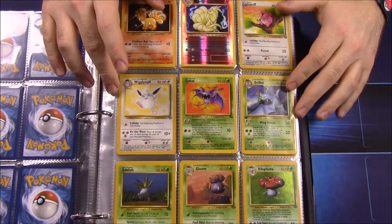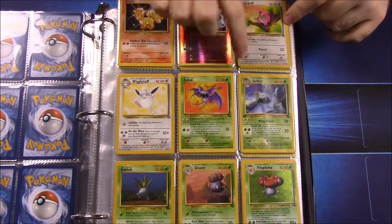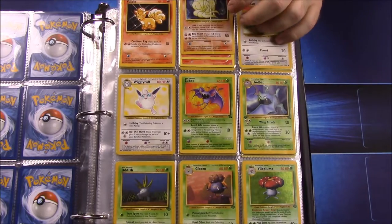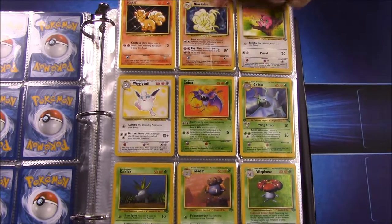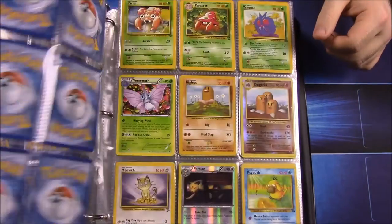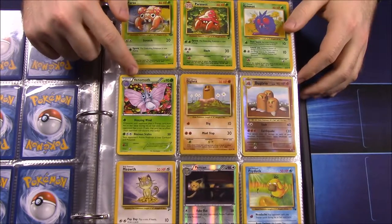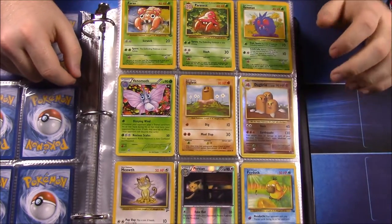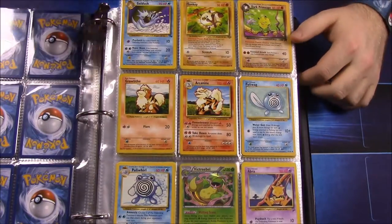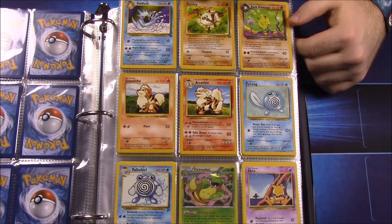You can tell which ones are old because they have red-colored numbers, like the HP number. This Ninetales isn't the original — my original version has a really deep crack and water damage — so I keep the Evolutions version on top. Looks like I never had a Venomoth, so I just got one from a pack I opened the other day. Didn't have an original Dugtrio or Persian either.